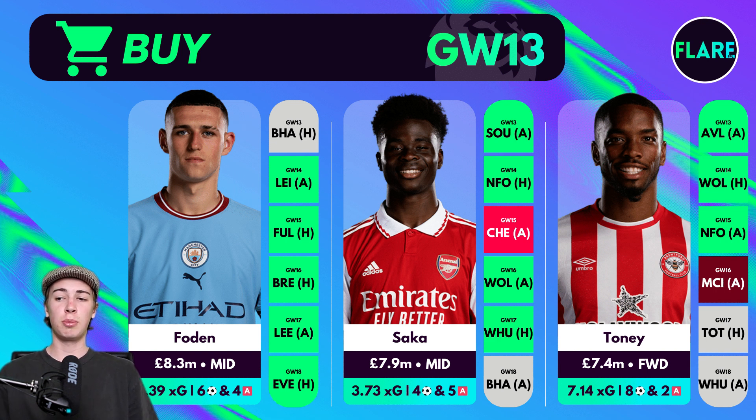Bukayo Saka is another very nice pick, a little bit cheaper at £7.9 million. He's actually returned in six out of Arsenal's last seven games, so he's been in superb recent form for an extended period. His underlying stats are very good — he's got a higher expected goals figure than Foden at 3.73, and that's because he's also on penalties for Arsenal. For a £7.9 million midfielder to be on penalties is definitely nice to see. He's returned four goals and five assists this season. Looking at the fixtures — Southampton, Nottingham Forest, Chelsea and Wolves — Chelsea is the only real difficult one, and I really like their next two of Southampton and Nottingham Forest. Saka is just getting so involved with a great balance of goals and assists.